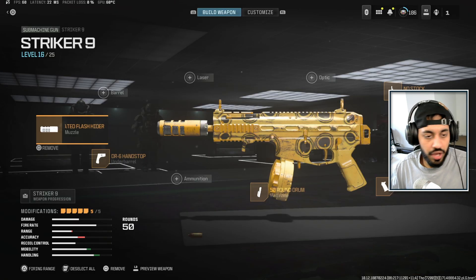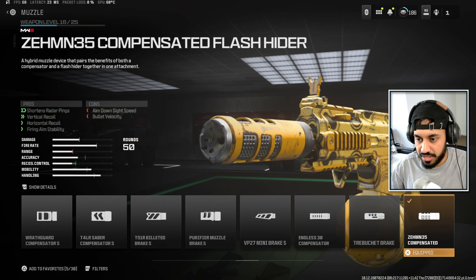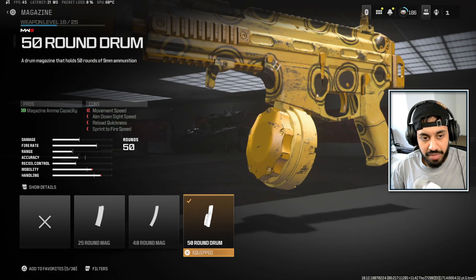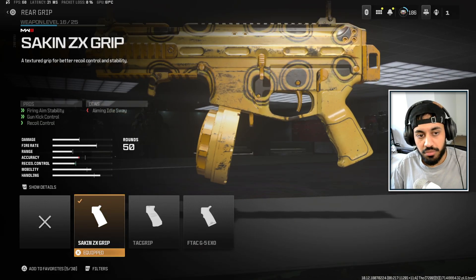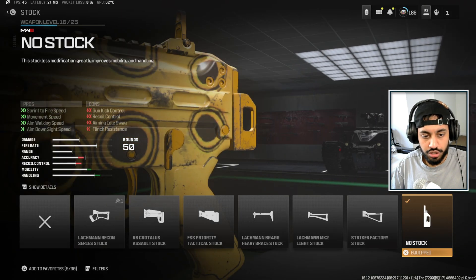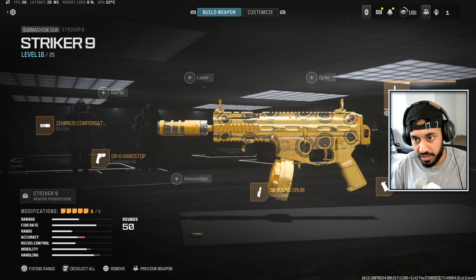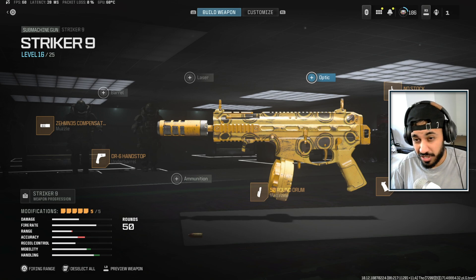Getting into the meta options now. First, we have the Striker 9, which I think is going to be the most popular. For this build, we're using the Zemin 35 Compensated Flash Hider, the DR Hand Stop Underbarrel Grip for better movement stats, 50 round Drum Mag — the largest available — the second grip for recoil control and firing aim stability, and No Stock. There are a lot of builds for this gun, but I like a movement-based build for aggressive SMG play. You can swap out the Hand Stop Underbarrel for an optic if you prefer; the iron sights are not too bad on this gun.